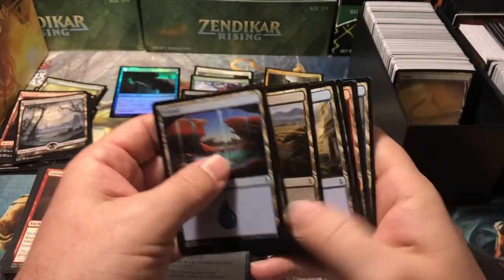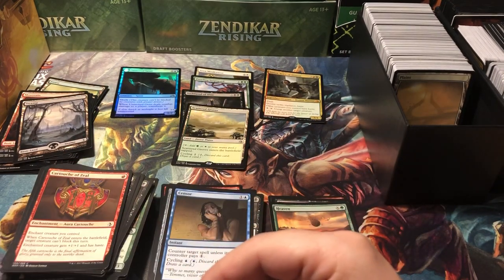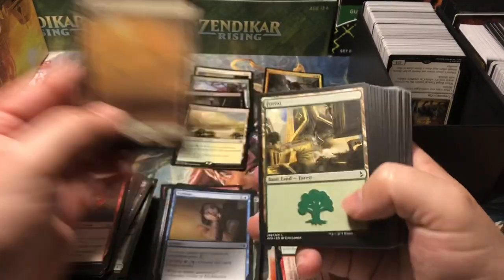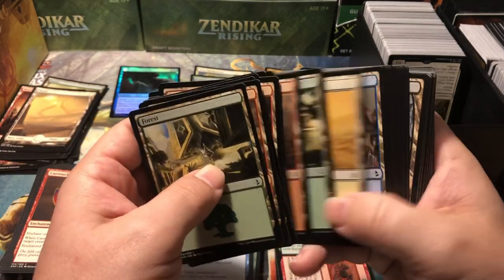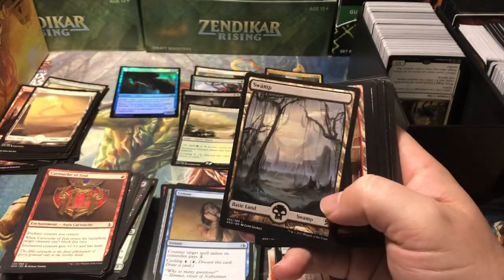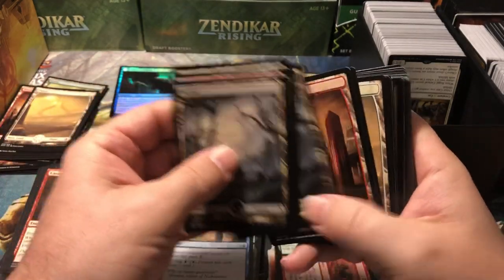Heaven and Earth — I know that one's not worth anything. At first glance in the photos it kind of looked like it might have just been like some deck builder's toolkits or something, so I didn't have a whole lot of high hopes. But I figured, you know, 20 bucks — I'll gamble 20 bucks all day long on an opening. I just got a couple boxes of cards — I was like, yeah, even if it's junk it'll make for a good video.